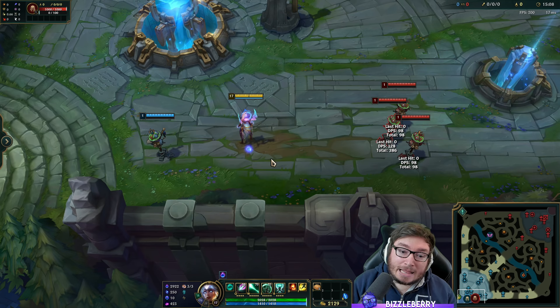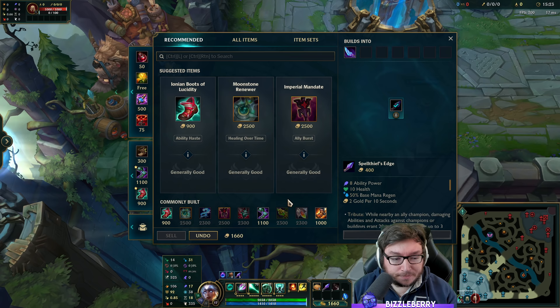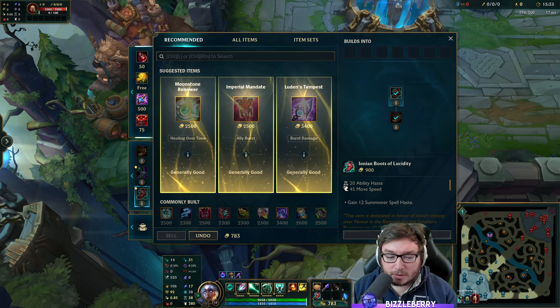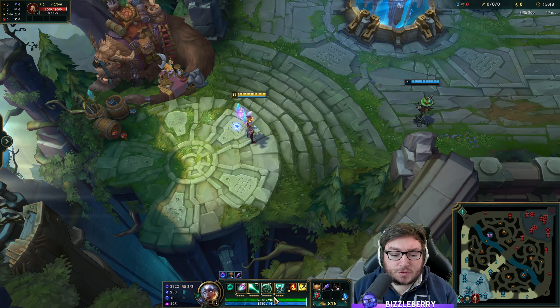For items, start with Spellthief's Edge and two health potions — as of patch 11.5 you can pick up two health potions at once. Even though you're a lane bully, boots are huge on Karma. Cooldown reduction is really important — the lower your cooldowns, the more Mantras you get, which is the whole theme of Karma. Take the cooldown reduction boots for movement speed and ability haste.